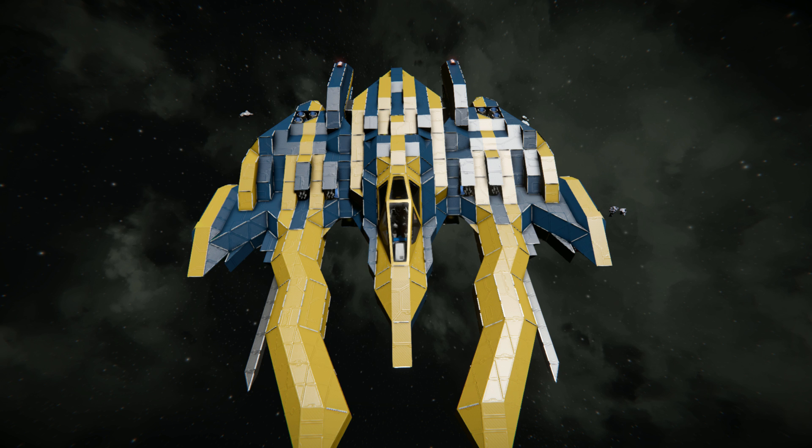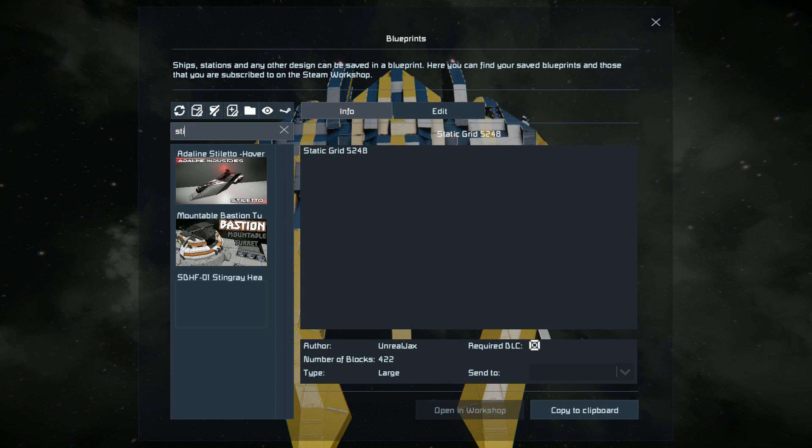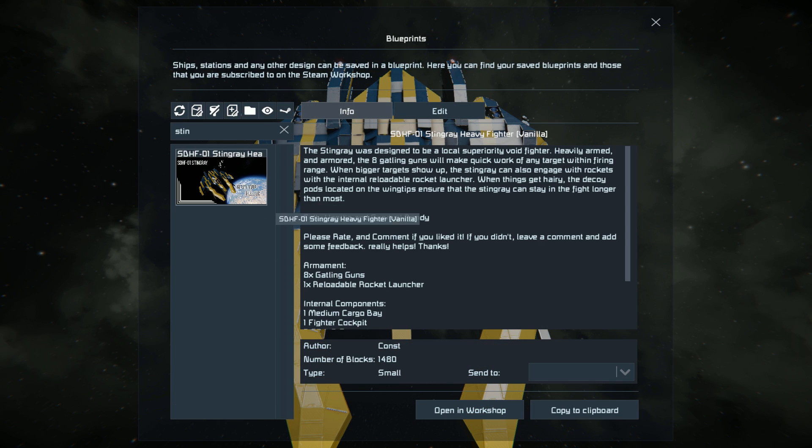Before I go any further, I just wanted to let you know — because I saw a few comments — that no, I don't know Halo. The only time I've actually played it was the first game for about 3 hours and that's about it. So that's why I don't really recognise anything from those games. But back to the topic at hand, I'm just going to press F10 and find the Stingray. This ship weighs in at 1480 small blocks.